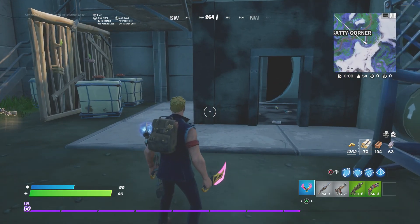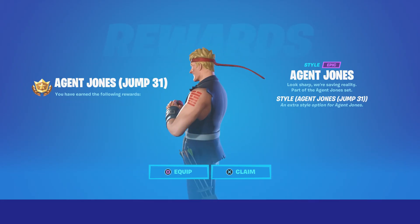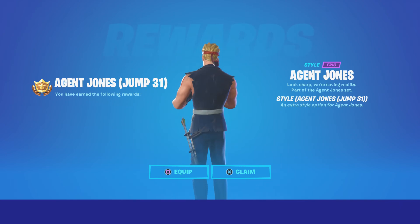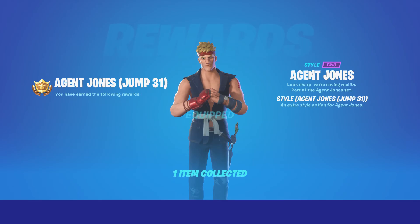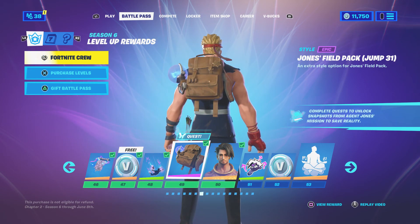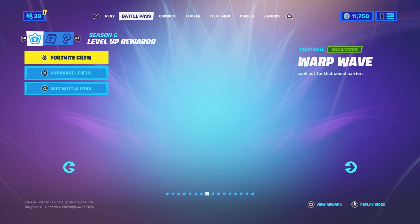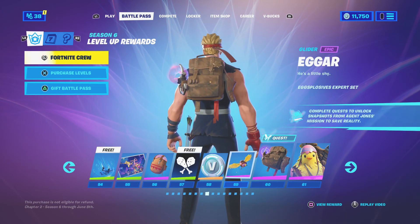Alright guys, if you did enjoy the video, please leave a like, comment, and subscribe. We also got Agent Jones Jump 31 — it looks like his karate suit, looks pretty good. In order for you guys to get this unlocked, you have to complete the Jonesy Jump 31 style quest. All of these backpacks will give you that quest to unlock. So this is the next one, and I get to unlock the Jump 42 version of Jonesy.